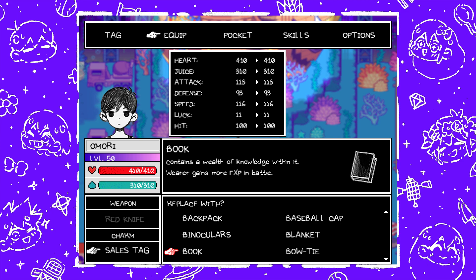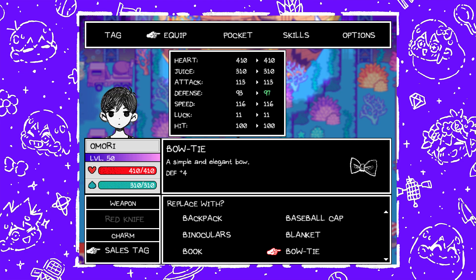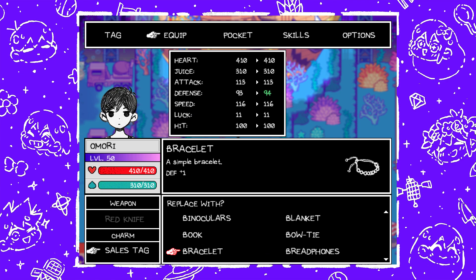Next is Book — contains a wealth of knowledge within it, gains more EXP in battle. Kinda useless at max level, but this is found at the Royal Library. Just climb one of the many ladders and inspect the bookshelves. Next is Bowtie — defense plus four, a simple and elegant bow — inspect the twin brother's bed at the Servants' Quarters in Sweetheart's Castle. The Royal Library is also in Sweetheart's Castle. Bracelet — a simple bracelet, defense plus one — pretty useless, found at the Vast Forest west side, so it's an early game charm.